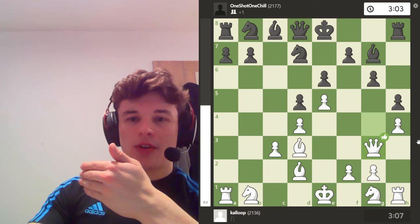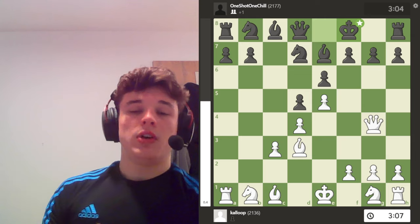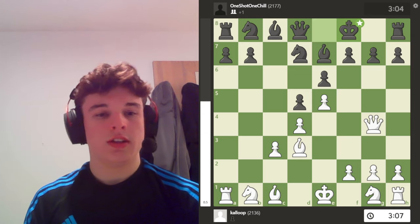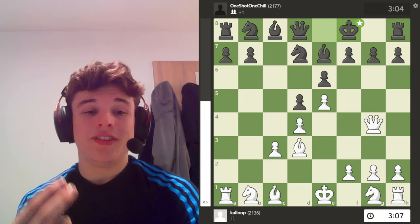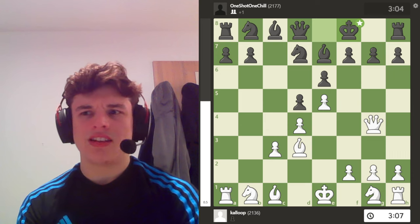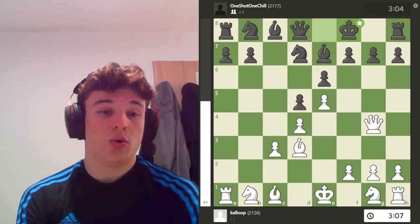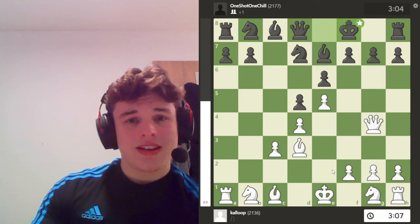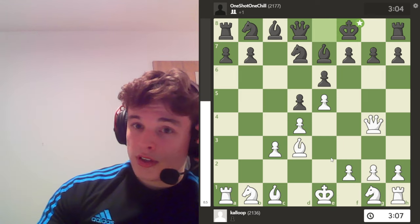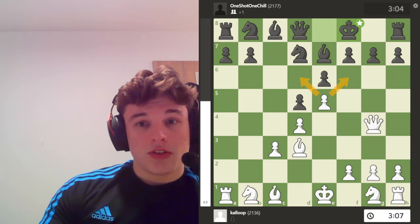If you keep an eye on the eval bar throughout this game, a lot of the time we're like plus 0.something. But remember, we are down a pawn. So positionally we are ahead like 1.5 or something, because you subtract the 1 for the pawn we sacrificed. That's pretty substantial — a pretty substantial positional advantage, mainly just because of the pawn.